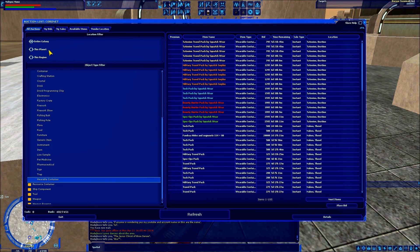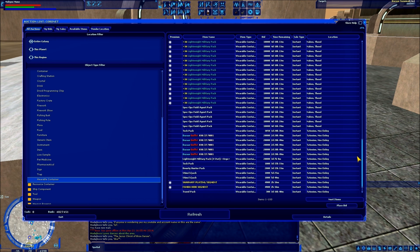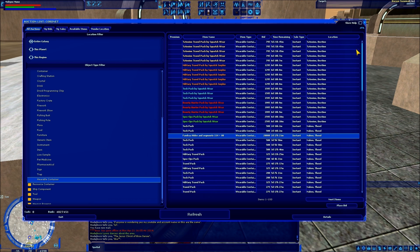That's really all I have to say about the bazaar, other than the fact that bazaar listings have a hard price cap of 20,000 credits. You will never find an item for more than 20,000 credits on the bazaar, nor can you post an item for more than 20,000 credits on the bazaar. Let me quickly talk about selling.